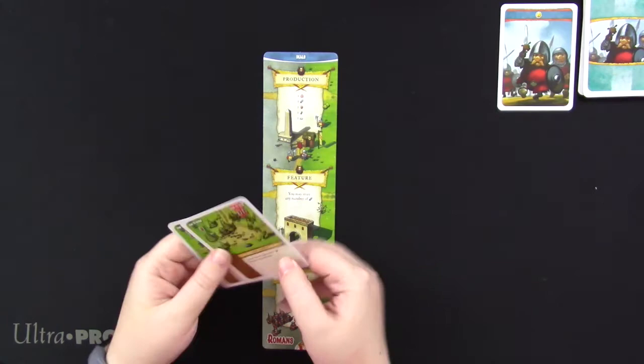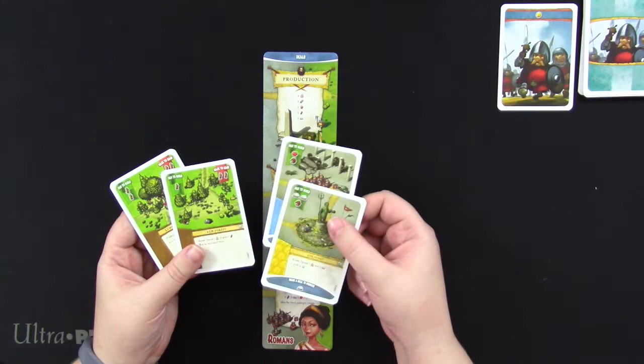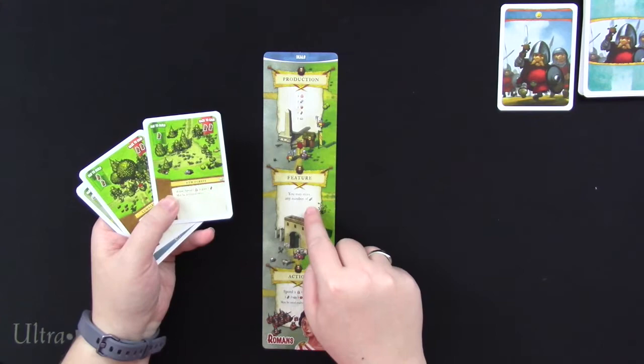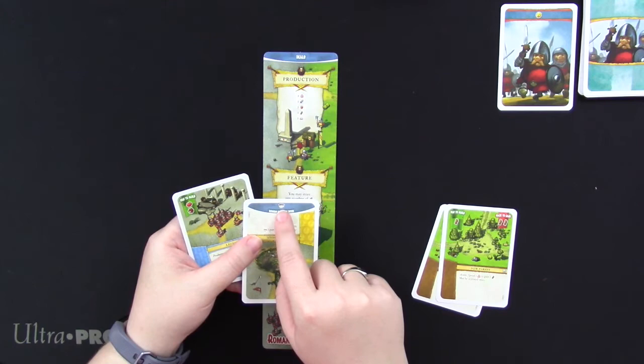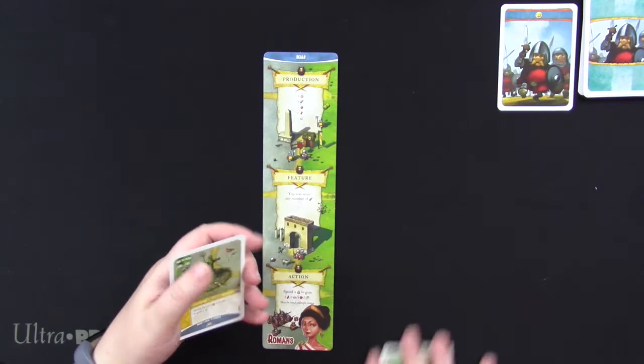To start off the game, I get an opening hand of four cards — two off the common deck and two off my faction deck. The faction cards and the common cards have slightly different features. Common cards can be razed for their goods or built as locations — I pay to build, or I can use a sword aggression token to raze it and take items. Faction locations don't have any raise value, but they allow you to make a deal. I can pay one food to make a deal and produce a stone every turn from here on out, or I can build it for its production feature or action purposes.